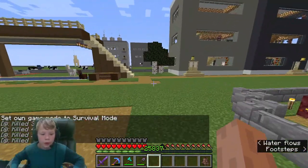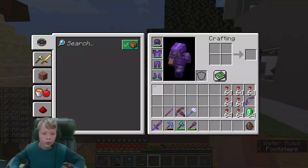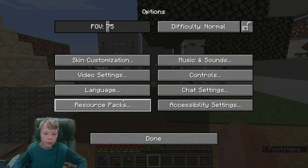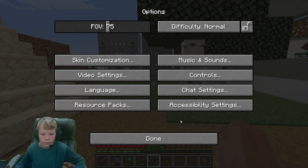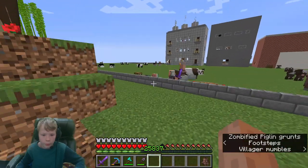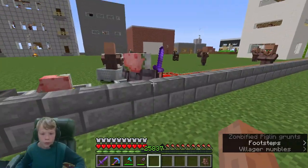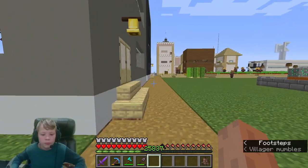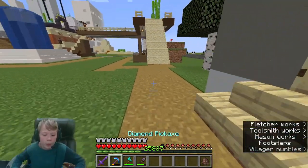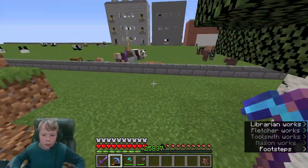Now we're going to go over to... wait, why is the path blocked? Actually I have a pickaxe - I can just break through the wall! No need to go all the way over there if I can just break the wall.